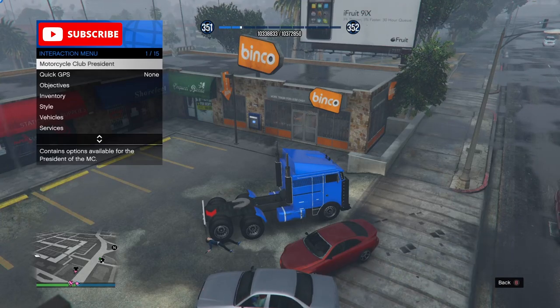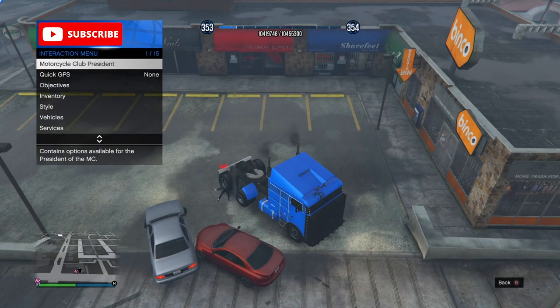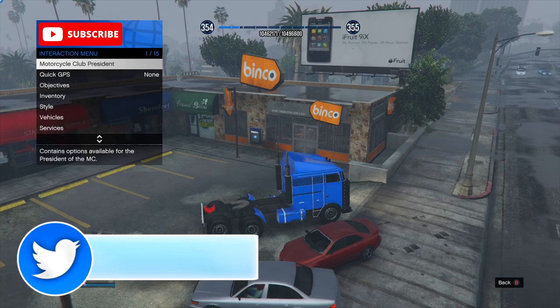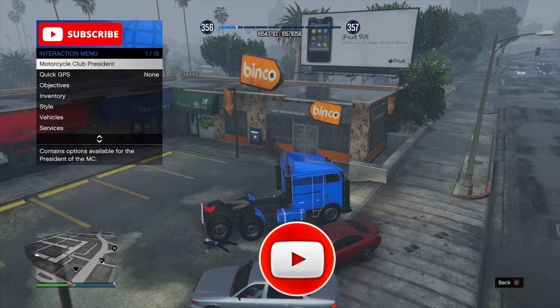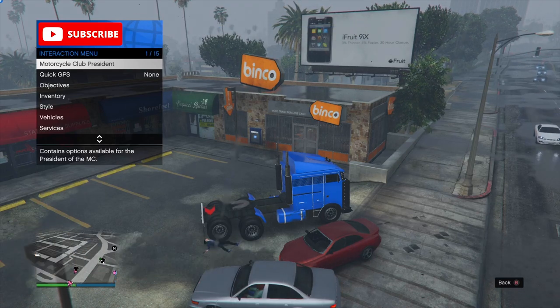Hey, what is going on guys, it is your boy Knightly Power here. In today's GTA 5 online video, I'll be showing you a legit solo unlimited AFK RP glitch using the agency payphone. If you're enjoying today's video be sure to drop a like, and if you're new to the channel consider subscribing for more awesome content. With that being said, let's jump straight into it.